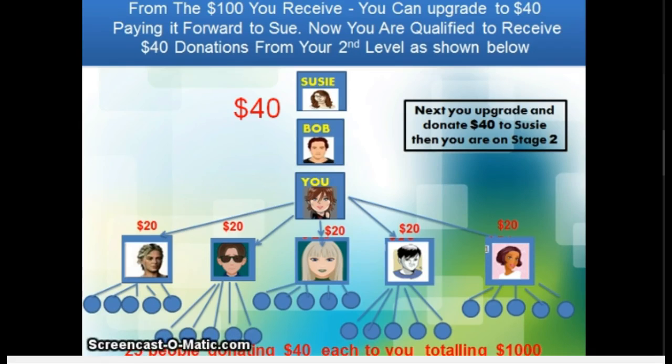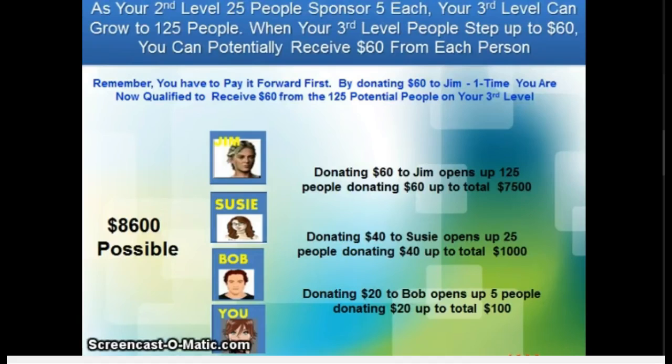The $20 goes to him, but the $40 is going to go to you. The moment you upgrade to the next stage, you're eligible for the next level of donations. Recapping: $20 was donated to Bob, opened up the row of five — a potential $100. Donating $40 in this illustration to Susie, your second upline, opened up the row of 25 — that's 25 people donating $40 each to you for a potential of $1,000. Then stepping up to stage three, you donate $60 to Jim, which opens up the row of 125. It multiplies by five each tier, so $60 from 125 potential people is $7,500.